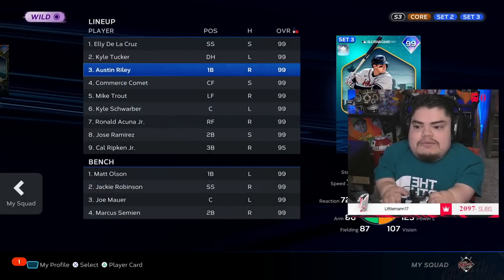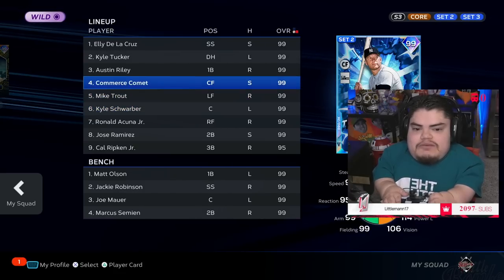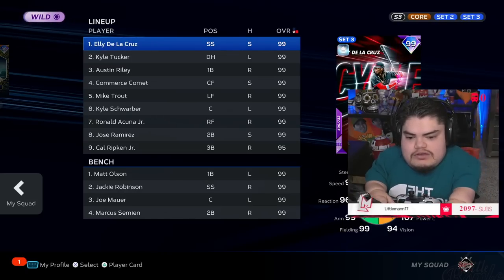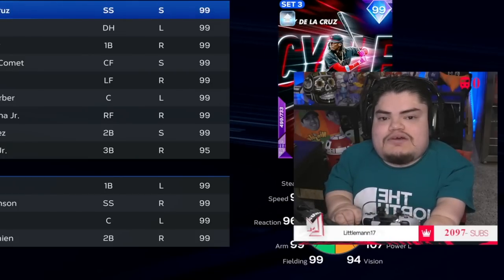87 fielding, 86 arm, 85 accuracy, 76 reaction, 77 speed. He plays first, left, and third — today we'll be playing him at first. Looking at the lineup: Ellie leading off, King Tuck in the two, Austin Riley in the three, Commerce Comment in the four, Michael in the five, Swarby in the sixth, Ronald in the seventh, Jose in the eighth, and Cal rounding it out at nine. That's the squad — I'm excited, hopefully we can hit today. We are finally done with all the CPU grinding.